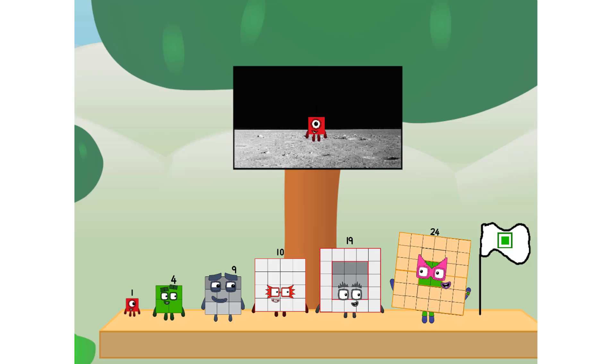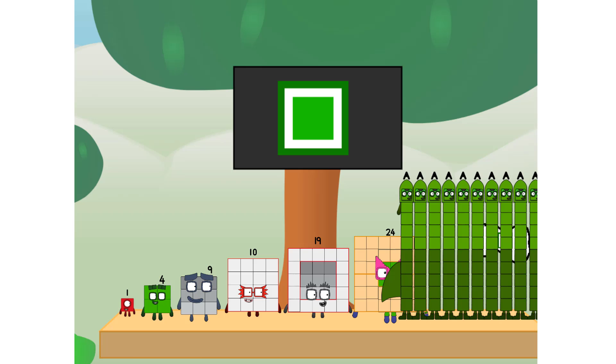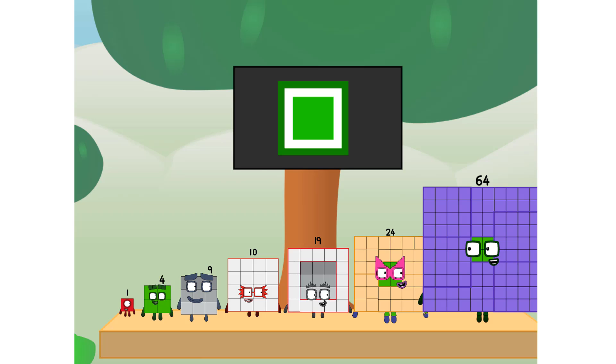The only thing left now is to plant the square club flag. Number land, we have a problem. I forgot the flag. Don't worry little one. I'll take care of this. 64. And I promise, no rockets. Square power only.